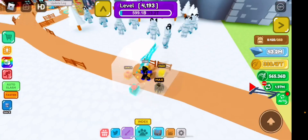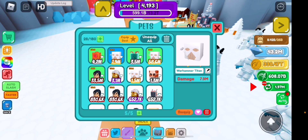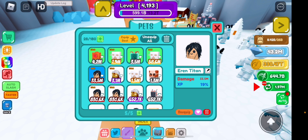Pets are actually pretty important. There's one called the Diver from the Kraken Boss, which is very, very good — it gives a damage boost that helps you kill mobs quicker. Luck is also important for XP because you can get better pets with better enchant bonuses. For example, I have the Errant Titan at max evolution and it gives me an XP boost of 19, which might not sound like a lot but it's honestly very, very helpful.